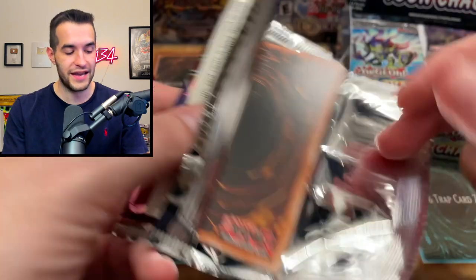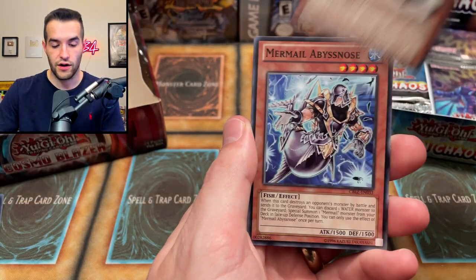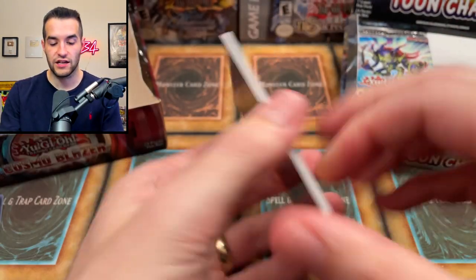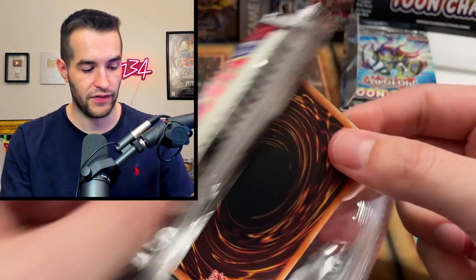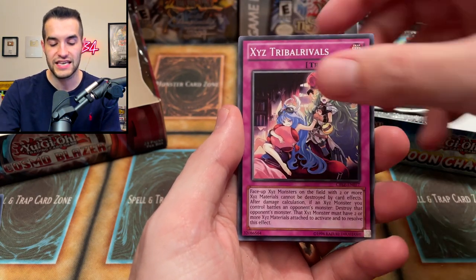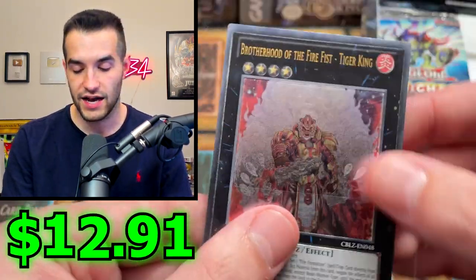Chaos Sorcerer, Frighfur Sabretooth — that was crazy money until it got reprinted here. It was from Dimension of Chaos — one of our favorite sets. Leotard, Bacon Saver, Mermail Abyss Nose, Fire Formation Tensen, Blackwing, Fire Formation Tenkin. Then for Toon Chaos: Fire Formation Tenkin, Inari Fire, Spear Shark, Pyro Tech Mech — and then an ultimate rare Brotherhood of the Fire Fist Tiger King! Not the cover card but very cool.